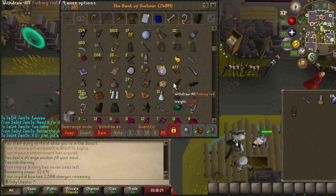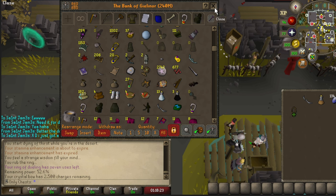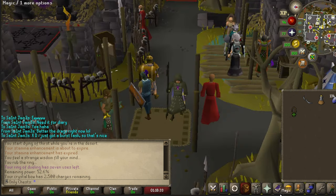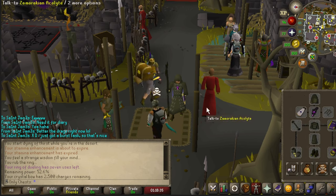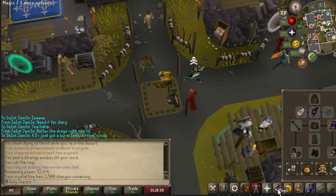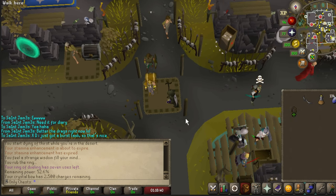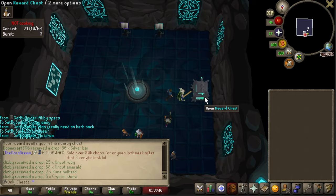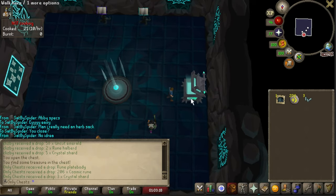It's times like these where I remember I have not had a dust devils task in a long time. For whatever reason I thought this was going to be a burst task, but I don't have the slayer helmet so I have to use a face mask, and I cannot cast ancients while having the full set on. So I just wasted time running out there to switch. I guess it's going to be a melee task instead.